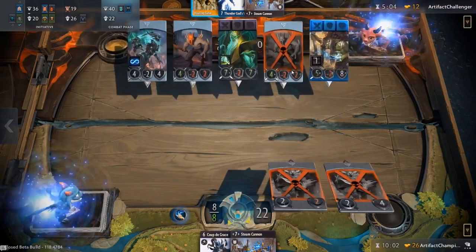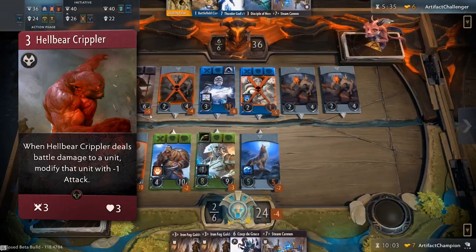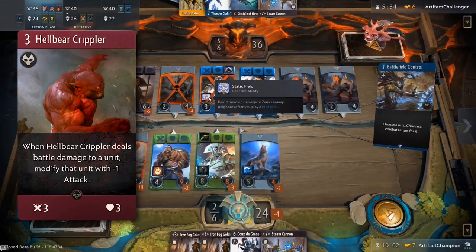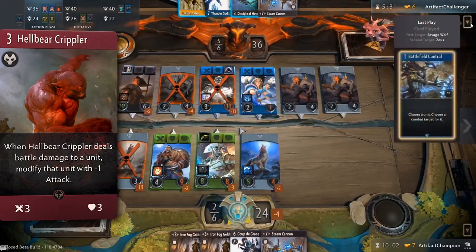Attack values can also be targeted by card effects, such as that of the recently revealed Hellbear Crippler, and can be reduced beyond zero into negative values. While attack can go negative, a unit with a negative attack value after armor calculations will not deal negative damage.